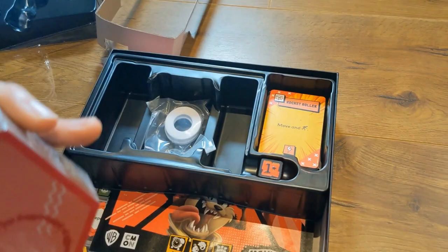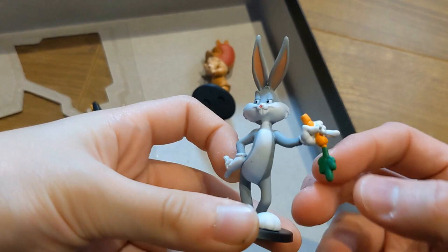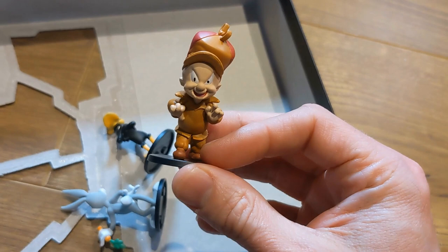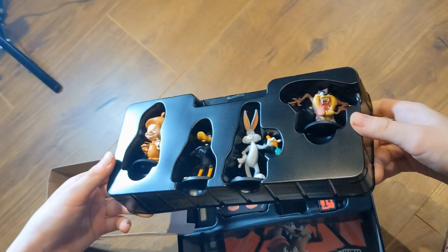Finally, the highlights: the minis. We have the Tasmanian Devil, and he looks, of course, suitably chaotic. We have Bugs Bunny looking very cool, Daffy Duck looking like he's planning something, and a very sinister-looking Elmer Fudd. The minis are very high quality plastic — they are heavy, and they're nice to play with as tokens. We'll put them back in their storage container here.